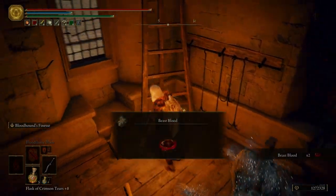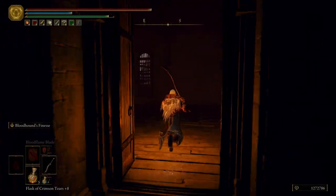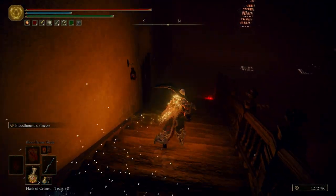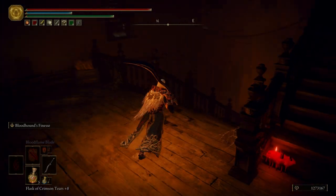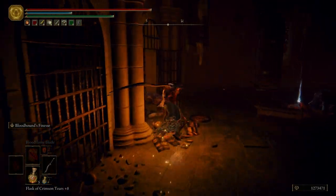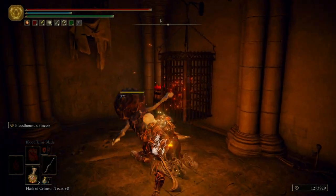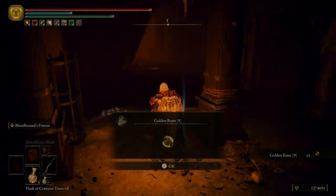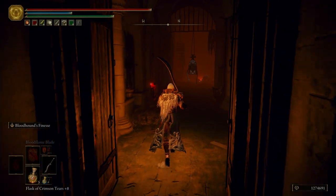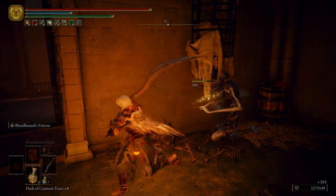Kill that old guy, grab some beast blood, and then just run straight through here. Be careful of these weird creepy head dudes that look like they're from Bloodborne — they can grab you and chomp on your face. Not really that fun of a time. Grab ourselves a Golden Rune 9. We want to kill this guy before he screams, or else he's going to get the attention of everybody in here.